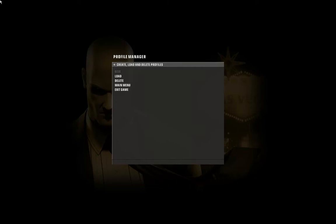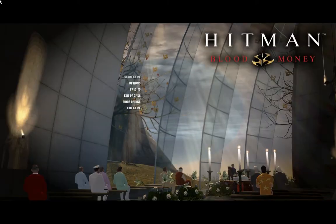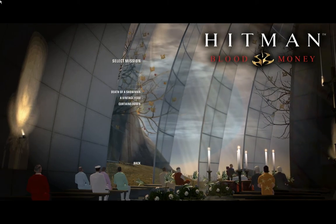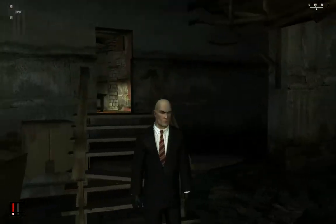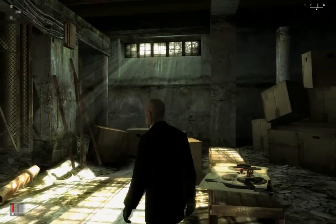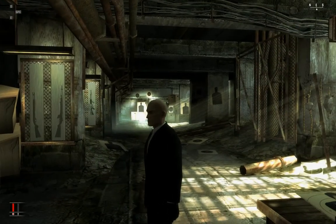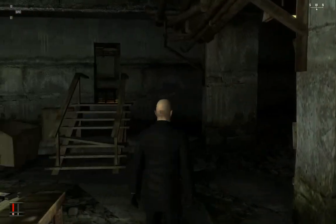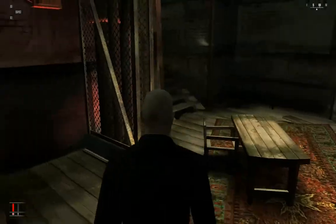Hey everybody, it's a let's play of Hitman: Blood Money, and today I'm going to be showing you two new areas. The first is the hideout — it's not a real level, but it is a little bit interesting. We're in a dump somewhere; where exactly, nobody knows. Here you can try out various weapons that you pick up along the way. We only have a few weapons on the walls right now because we've only been through one stage so far.